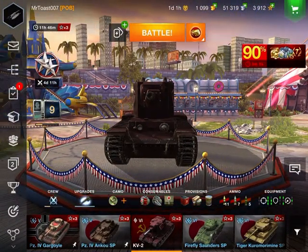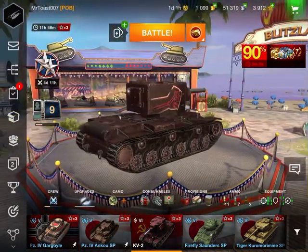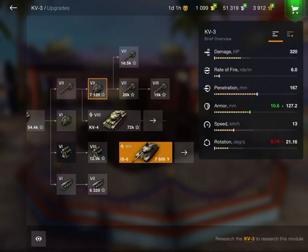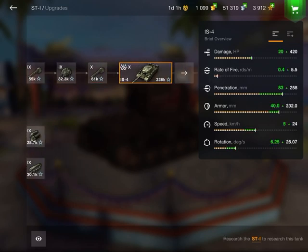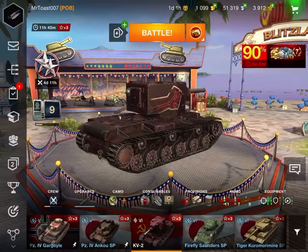Hey guys, Toaster here with another video. I'm gonna show you my way on how to play the KV2, at least when it's maxed out. The dirt gun is garbage — high penetration, low damage. The KV3 gun is a little backup, it can only do 400 damage. Skip to the KV4, again low damage rolls, and then the IS4 at least 420 damage — funny number — and still low damage.